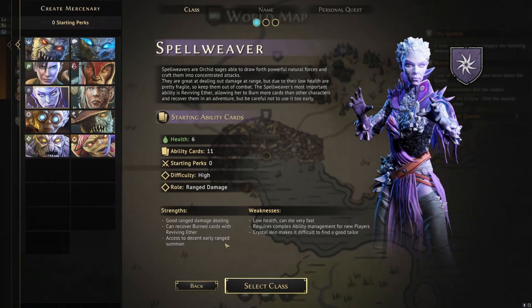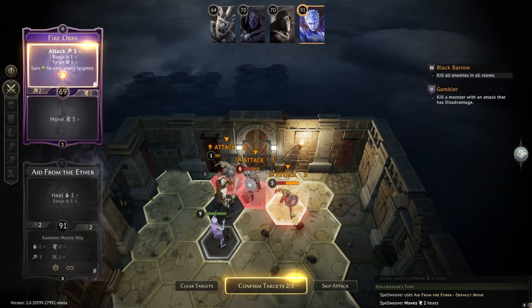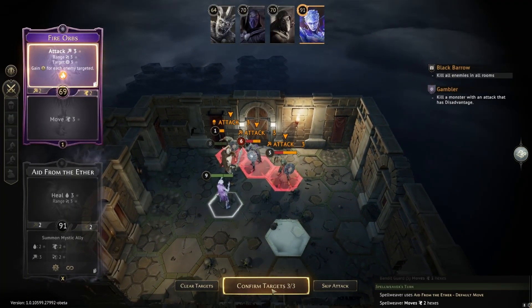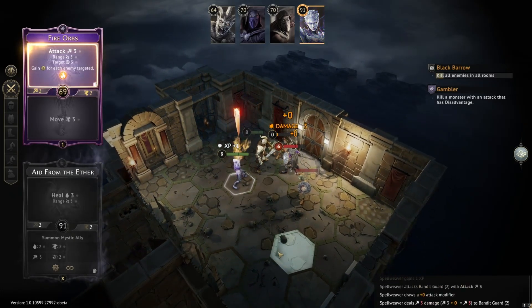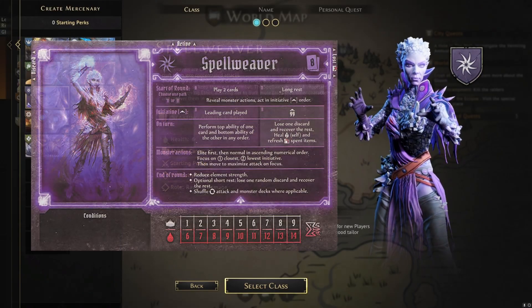The Spellweaver is your traditional spellcasting wizard type, creating and using elements for big effects. With big damage potential, summons, support abilities, control abilities, and even some pseudo tank abilities available to you, they make a great fit in most parties and have some decent flexibility in their build.